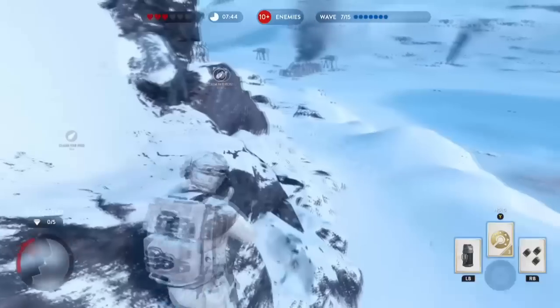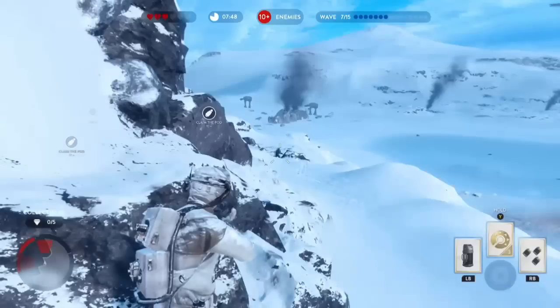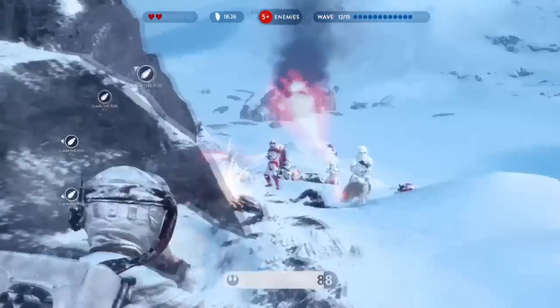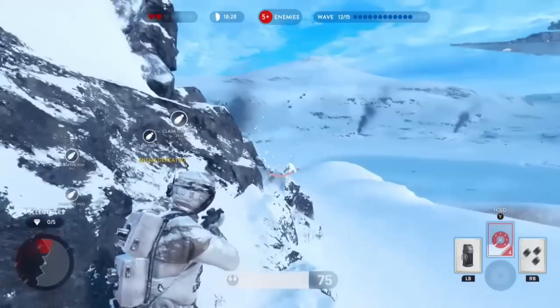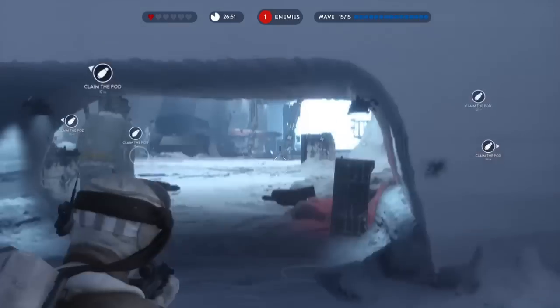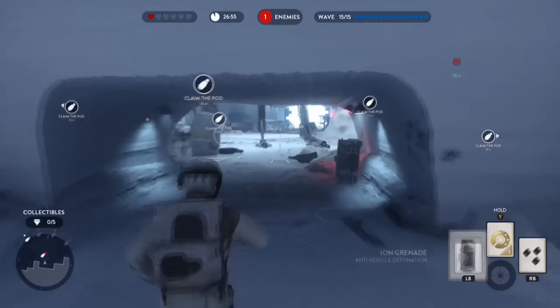If any of the troopers do get lost towards the end of any wave, go out to the front of the trail and wait for them. Use Explosive Shot to take down the shock troopers quickly. Do not claim any drop pods. And lastly, use the Ion Grenade to quickly blow up the heavy AT-STs.